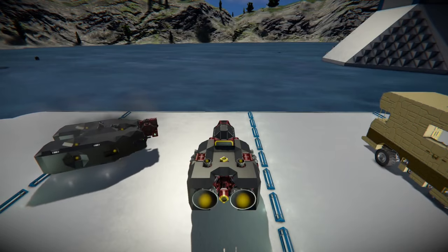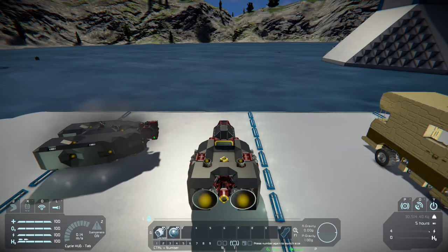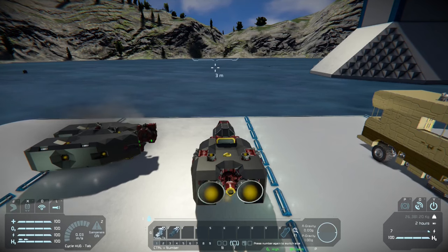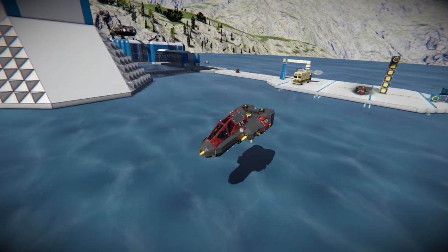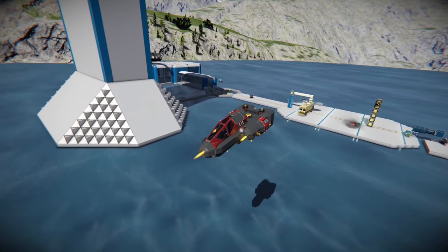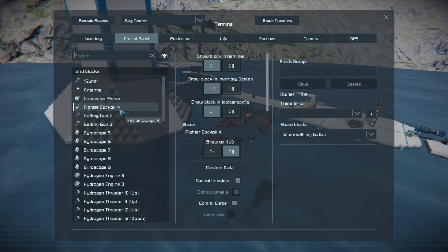So we're just going to hit this landing gear auto lock and then unlock. Unfortunately, I didn't set up a button for this or anything to make it convenient, but as you can see, it's starting to follow us. If you have auto lock on, it would reattach itself to the base or wherever you're parked, and then it couldn't follow you again. Okay, so if we test this out, we're going to fly off with the bug carrier and see how far this drone will actually follow us. Hopefully it works, or we may have to make a few adjustments. It seems to be rotating with us, but it doesn't actually move anywhere. Let's see if we can re-access it and see what's going on.